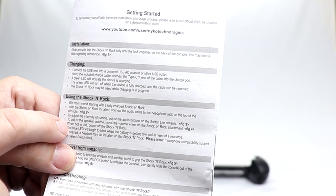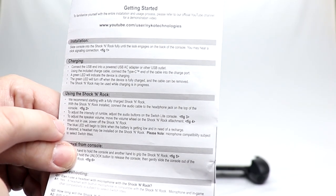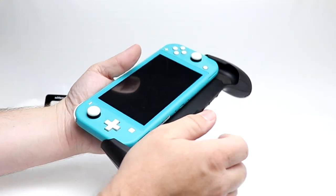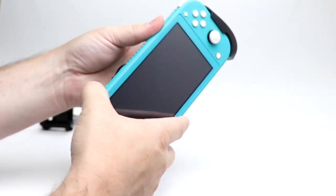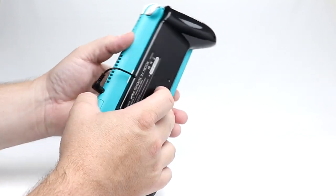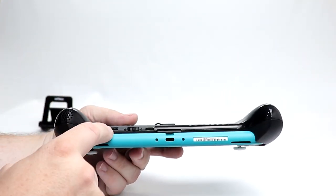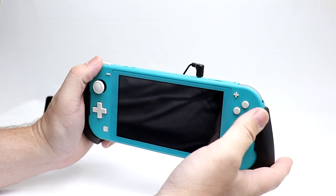To adjust the intensity of the rumble, adjust the audio buttons on the Switch Lite console. To adjust the speaker volume, move the volume wheel on the Shock and Rock attachment. So volume is not exactly volume on the system — we'll see how this works in a second. When not in use, power off the Shock and Rock. The blue LED may begin to blink when the battery is getting low. To remove it, just slide it up. Now let's get this set up — there's a guide here to basically guide you into place.